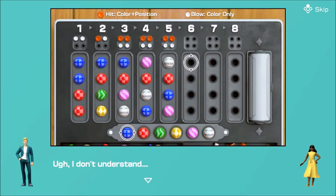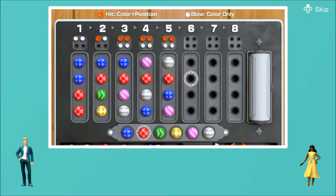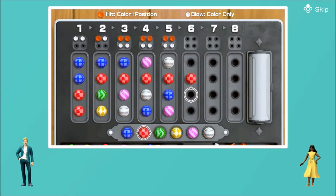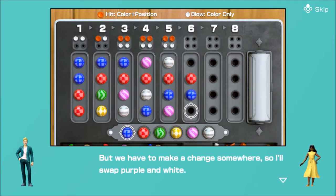I don't understand. This is taking forever. Let me try. I think you are on to something with that red one. Blue's obviously one of the bottom two, so let's put it here. But we have to make a change somewhere, so I'll swap purple and white.